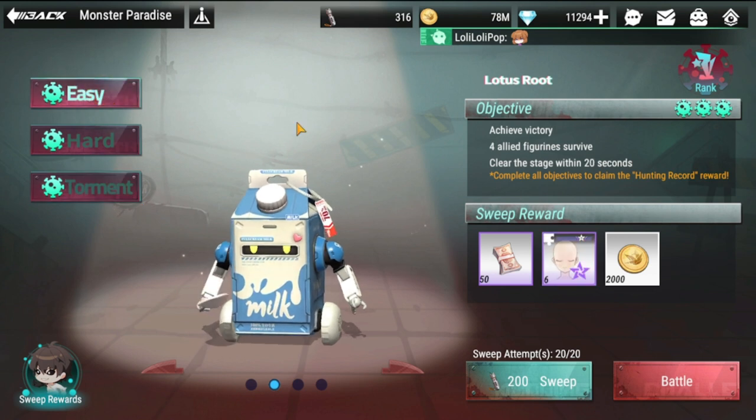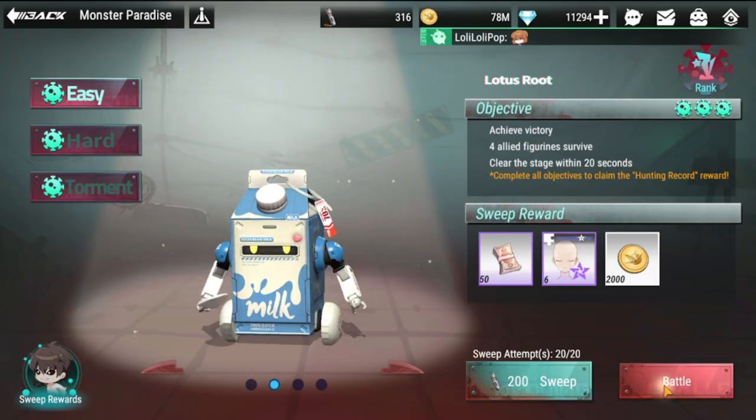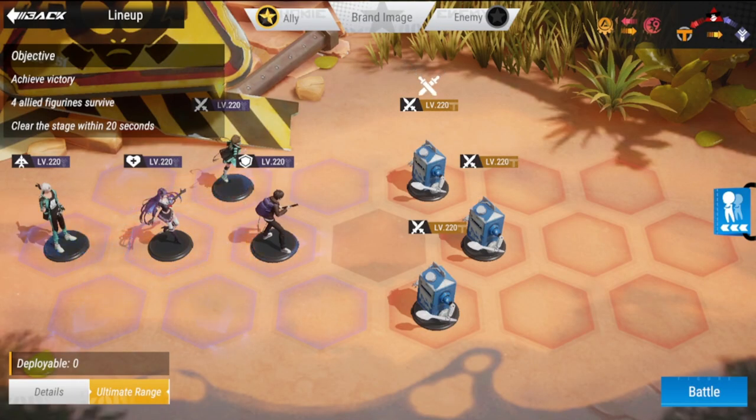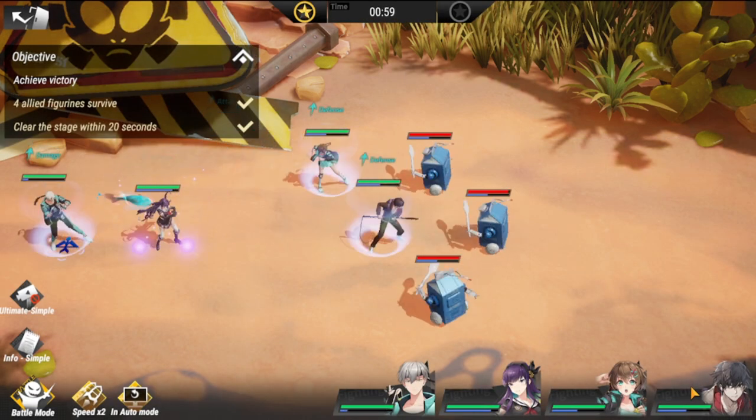We'll start off with Easy difficulty. Here is my lineup: you have Midori, Yoon Shah, Eryxia, and Ryoma at the back. The objectives here are allied figures surviving and clearing the stage within 20 seconds. Let's go!